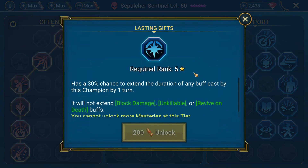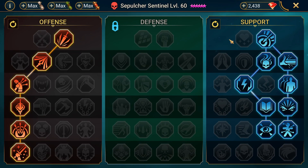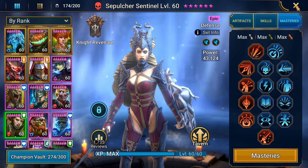You could also potentially instead of Lure of Steel take either Cycle of Magic or Merciful Aid. If you're doing counterattack, I'd take Merciful Aid instead so Cycle of Magic doesn't mess you up. And then there's Lasting Gifts, which has a 30% chance to extend the duration of any buff cast by this champion by one turn. Since she puts two buffs on each champion, that's a pretty good ability. But for my setup, I really just wanted her to get that decreased attack on consistently.